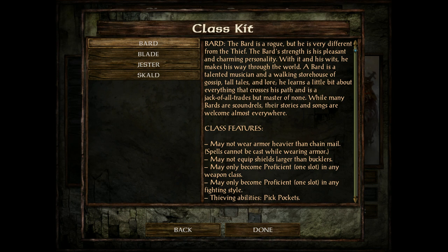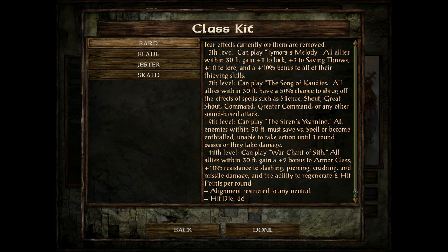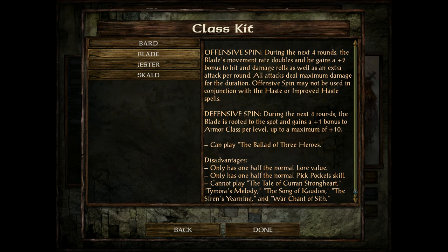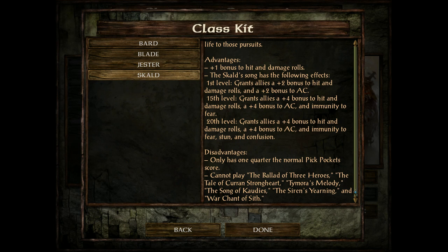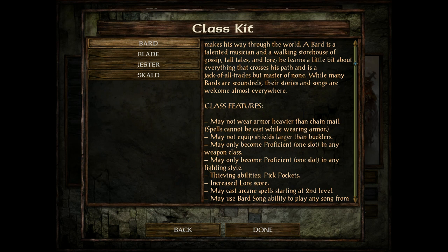Next up is the bard class. They can sing songs, wear armor no heavier than chain mail, and even use scrolls. However, if you cast spells you'll need to equip your armor. They're alignment restricted to neutral and have 1d6 hit dice — they're like the jack of all trades, master of none, with some thieving abilities and singing. Blades have offensive and defensive spin abilities but can only play certain songs and have lower pickpocket values. Jesters sing chaotic songs that drive enemies nuts, but their other songs are cancelled. Skalds have a bonus to damage and sing AC-buffing and damage songs, but their pickpocket scores are lower than normal.